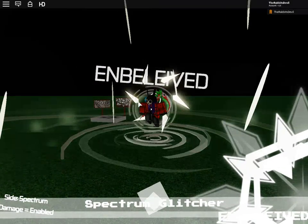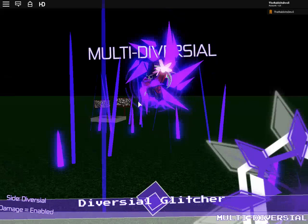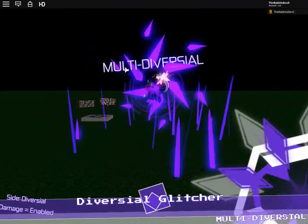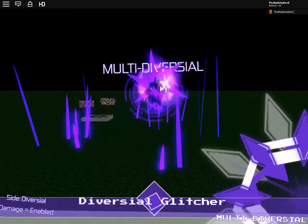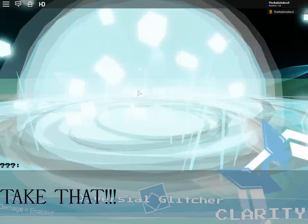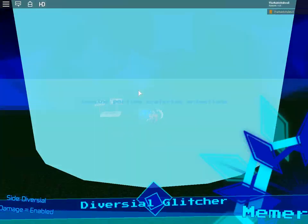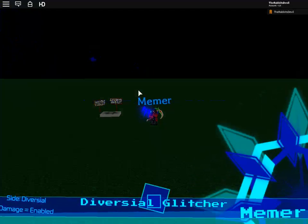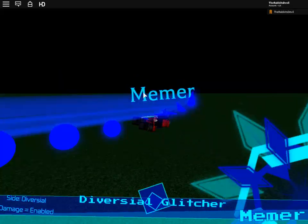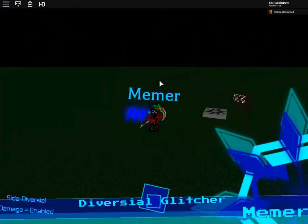Now the one I didn't want to go to first is P, because it has a different side to Spectrum — that's called Virtual Glitcher. This is called Multi-Diversal and doesn't have much in it, but if you press E you'll get Clarity. Press Z and you get this ability. If you press R you'll get Memer — very cool music, doesn't do much, and you're very slow.